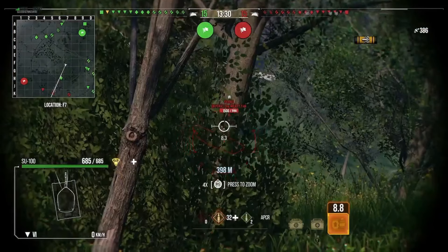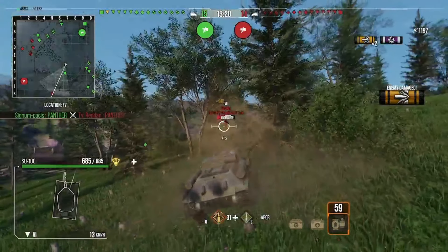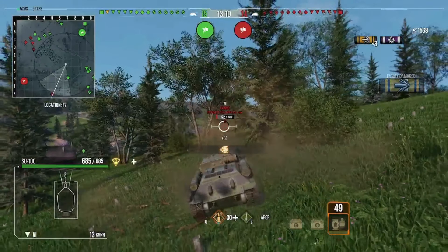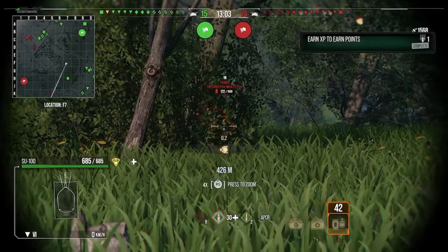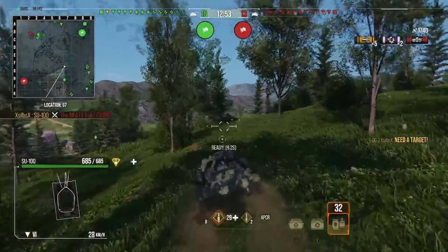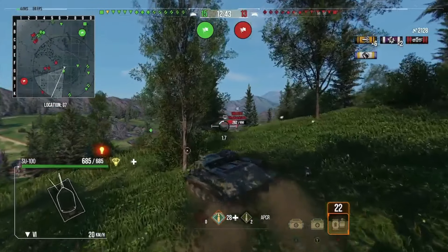We spot the Churchill AVRE and this is perfect — this is the kind of tank you want to see climbing the hill in Westfield, because it's just free farm. 'Give me your damage, I'll take it — contributing towards the three mark effort, I really appreciate it.' We get the kill shot in there and farmed pretty much all that guy's health points. We're up to 1700 damage already and they've only lost one tank.